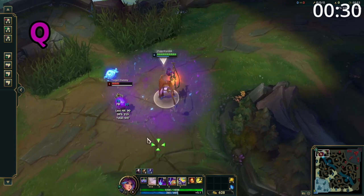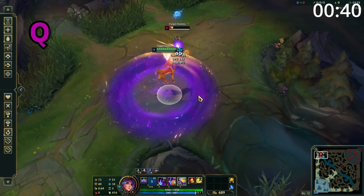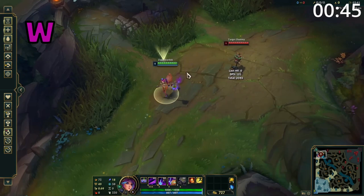Lillia's Q has a passive — when she hits an ability, she gains movement speed for 6 and a half seconds. This passive can be stacked up to 4 times for some pretty insane movement speed. The active makes her whirl her weapon around her dealing magic damage. If the enemies are hit on the outer half, they take double damage, and the second half is true damage. It's quite easy to hit enemies on the outer edge of this for an insane amount of constant damage.